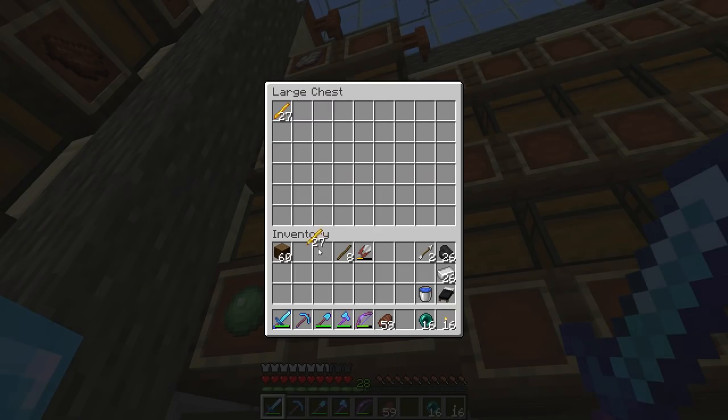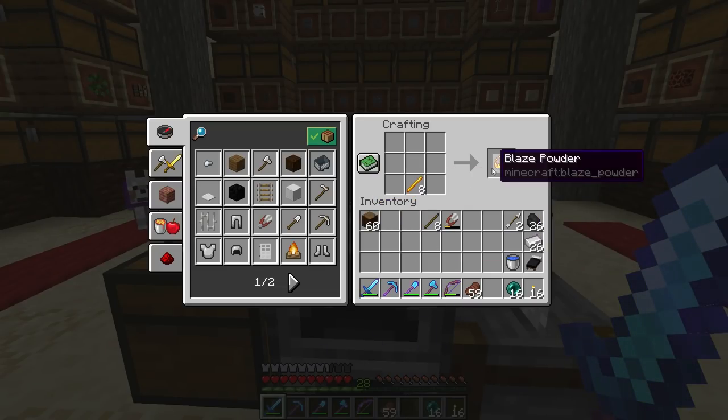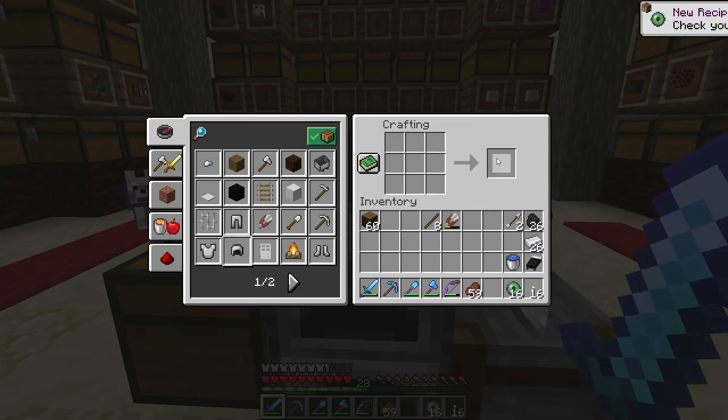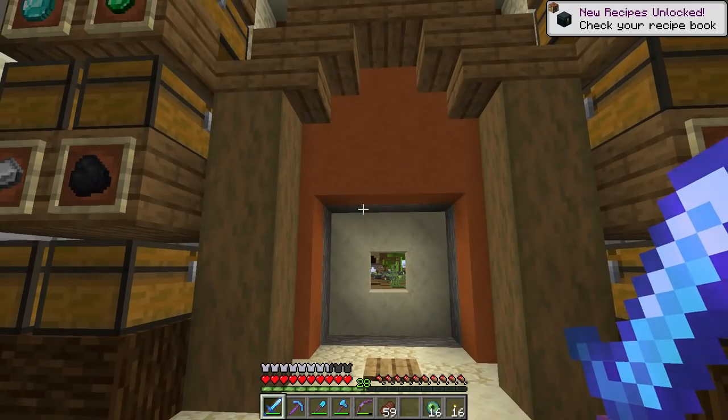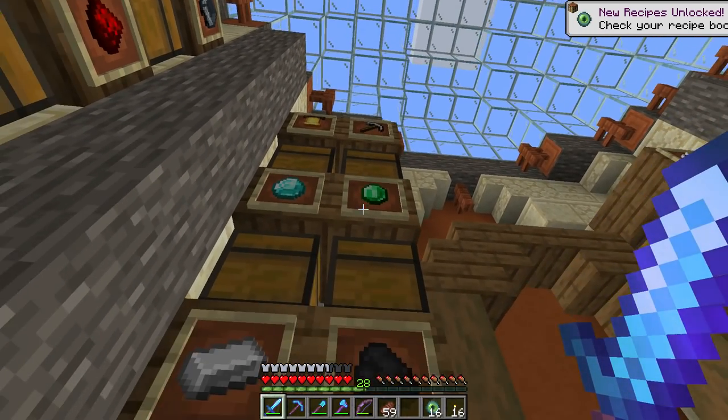First, Eyes of Ender - I can never say it right. To make those we need blaze powder and ender pearls. For blaze powder we need blaze rods, as we talked about a few episodes ago. Combine them and boom - Eye of Ender.